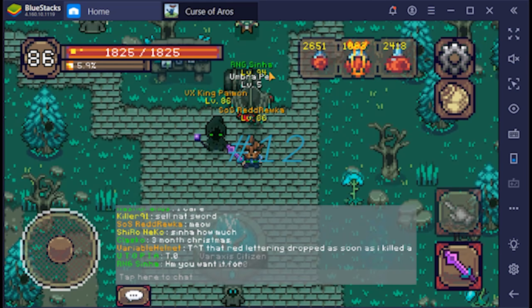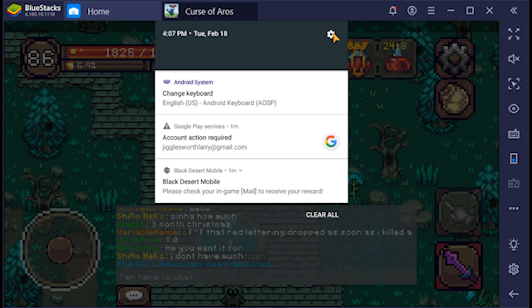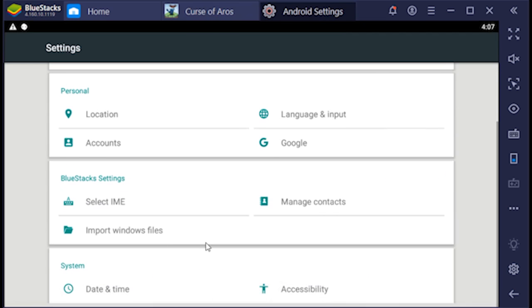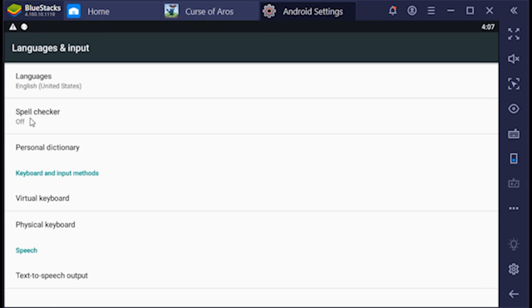Tip number twelve: If your chat is buggy or it's difficult to type, disable your device's auto punctuation and auto spell check features and restart your device. You might have to restart the game a few times, but this should resolve your issue. It worked for me on mobile.